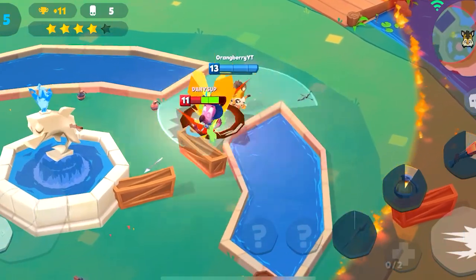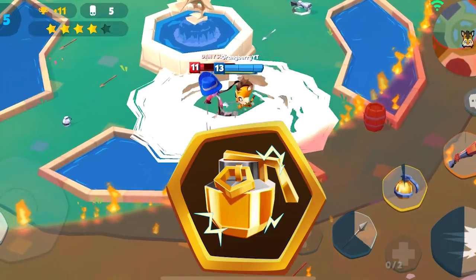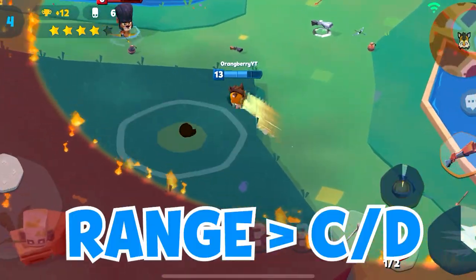Now let's get into Weapon Traits. For Weapon Traits, you're going to need to max Range first, and then Cooldown Reduction for Spare. For Bomb, you're going to max Radius, then Range. For Shotgun, you're going to max Range first, then Cooldown Reduction.